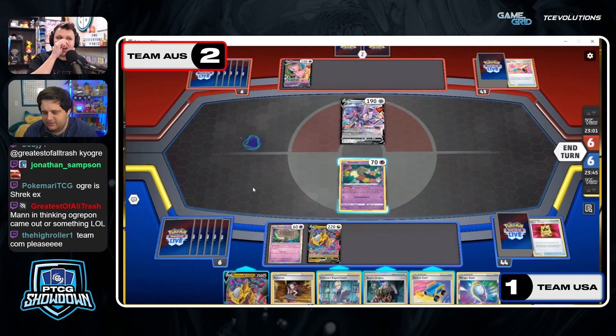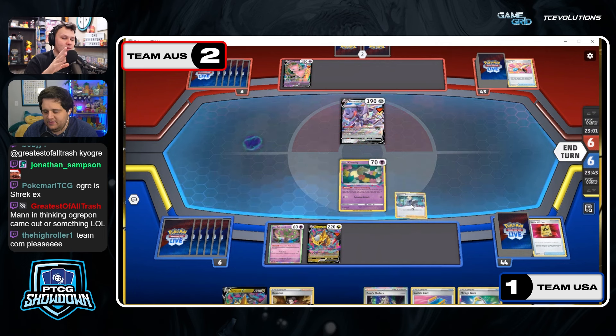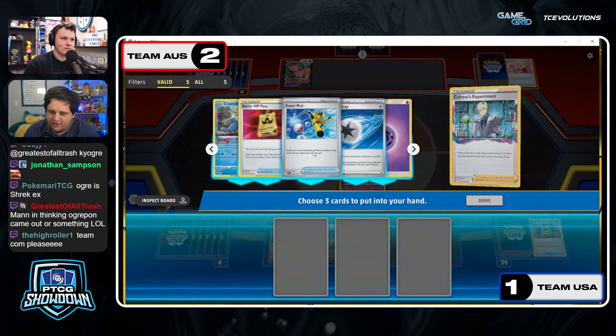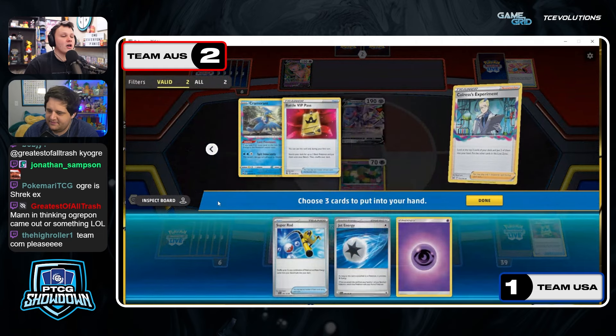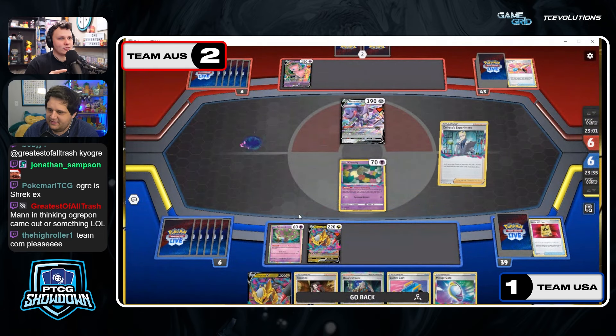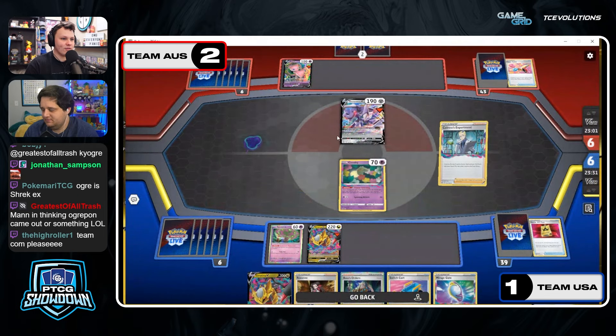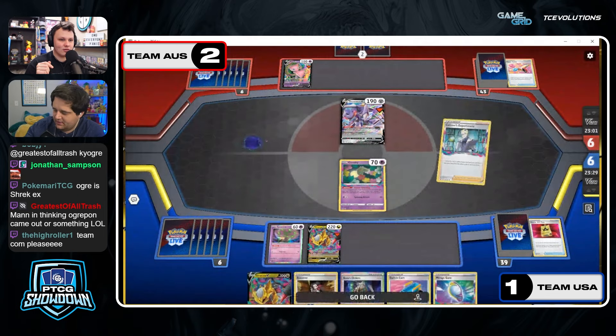There's that Spirit Tomb off the rip with Battle VIP Pass. A Judge or Iono top deck here could still save Australia, but it's looking tough for sure. We should listen into Australia as they draw their card this coming turn. I also want to stick around with Australia through the end of the game — I want to hear their process on that deck choice.